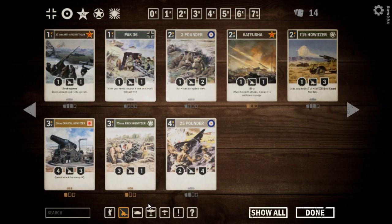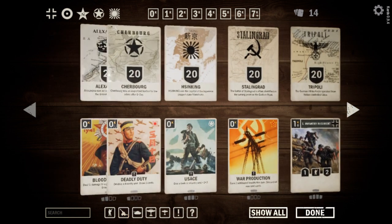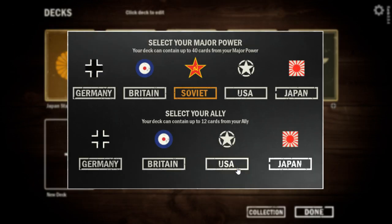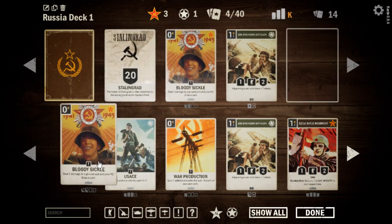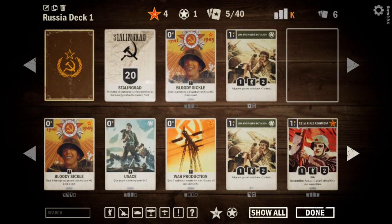Let's go with maybe an artillery deck. I think we can do an artillery deck between some nice Soviet artillery and some American artillery. Soviets and Americans have some good removal orders too. Let's try a Soviet-USA deck. Let's put in our 10th Engineers, our Bloody Sickles, and we're actually going to craft another Bloody Sickle. How you craft a card is you click on the card and it says 'Create Card,' showing how many resources you need. We hit Create, it takes our resources, and we get one more copy of that card.